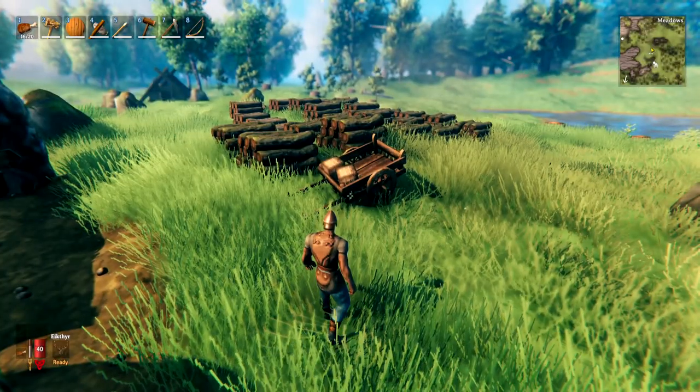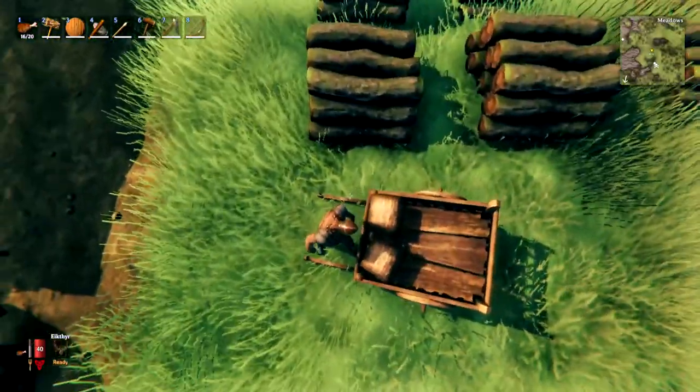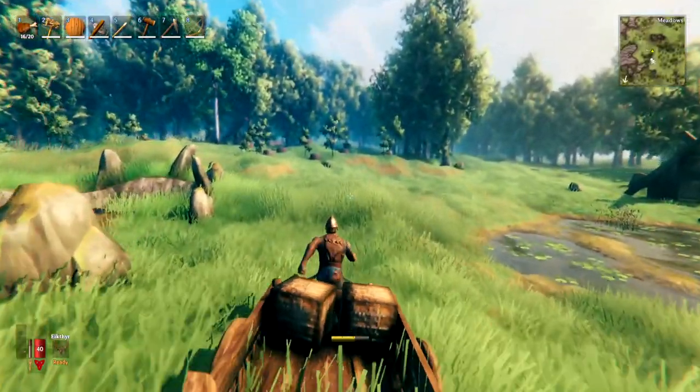A cart is very useful because you can store far more in it than you can carry, and you can wheel it around when going mining or wood chopping to bring a whole load of extra resources with you.